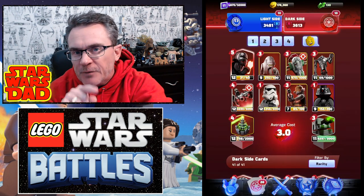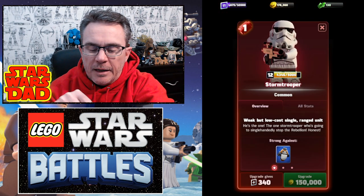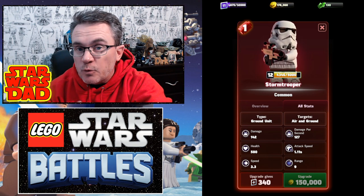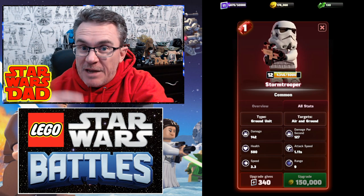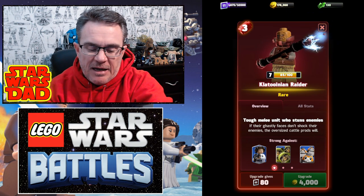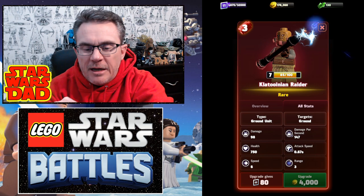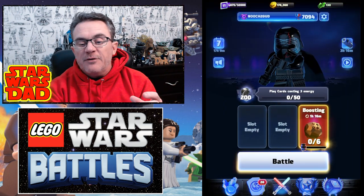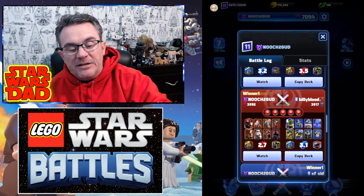Now let's look at a level 12. Notice Klaus is level 7, the Stormtrooper is level 12. He already has more health than this Stormtrooper and almost twice the speed of the Stormtrooper. So he's going to be a big beefy boy as he levels up. What Klaus does is an AoE stun with damage — he stuns everything in front of him and damages it at the same time, and his attack speed is super fast.